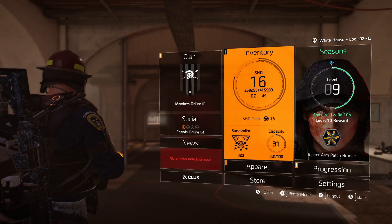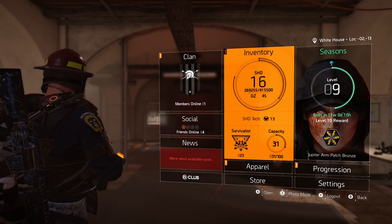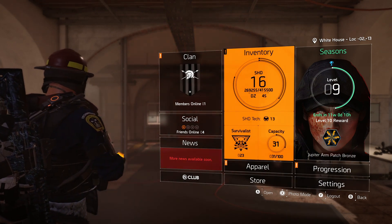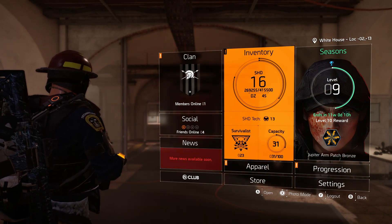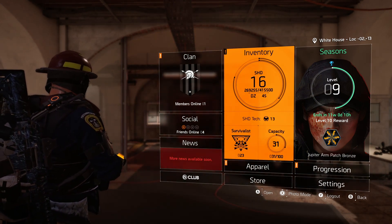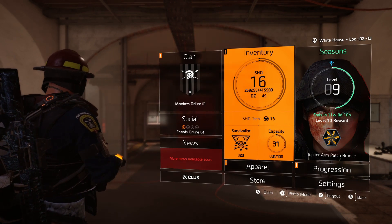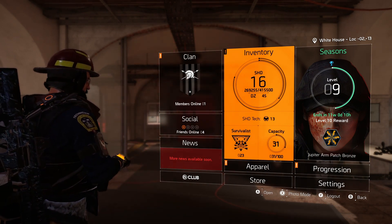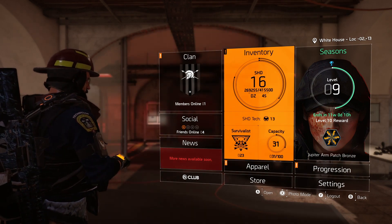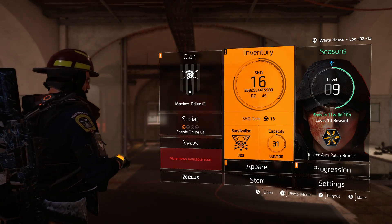Welcome back to another Division 2 video. Today I want to showcase my striker build that I've been working on for about three to four days — roughly six and a half to seven hours of raw gameplay. There are still changes and improvements to be made, and I haven't touched the dark zone at all, which is why some of my rolls aren't maxed out. I think it's pretty good for the time I've put in.